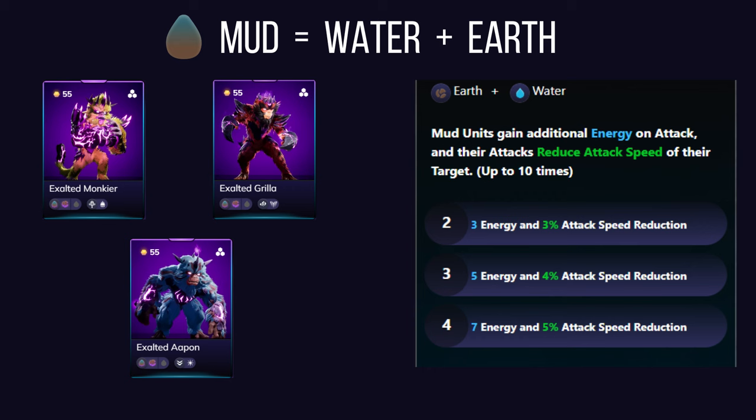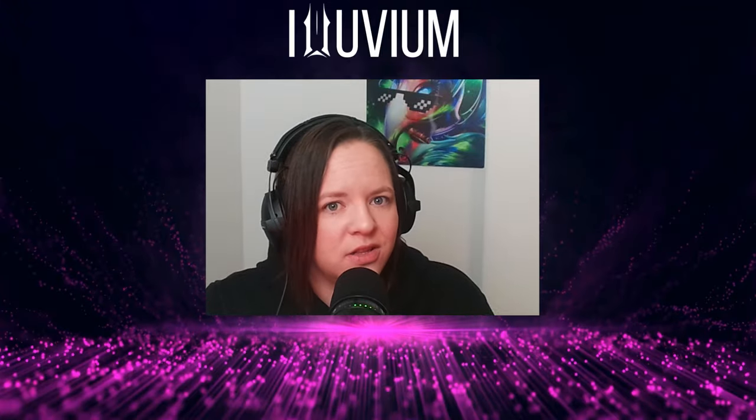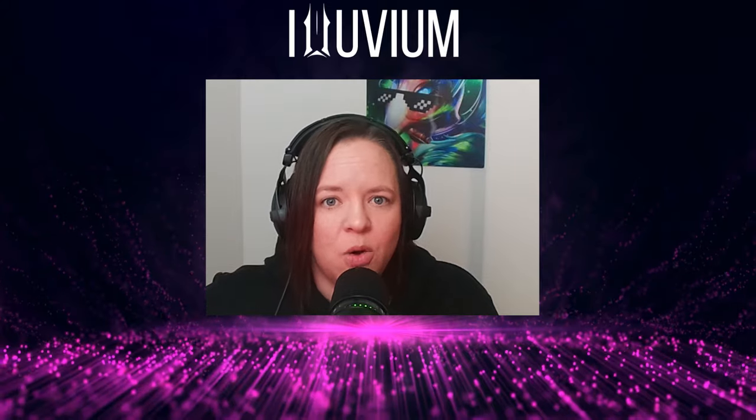While mud alluvials are great at supporting the team with energy and attack speed reduction, they might not pack as much raw damage compared to other affinities, and can struggle against opponents who specialize in crowd control. To maximize mud's potential, pair it with alluvials that capitalize on slow enemy movements, or tanky allies who absorb damage while mud units generate energy and slow enemies down.